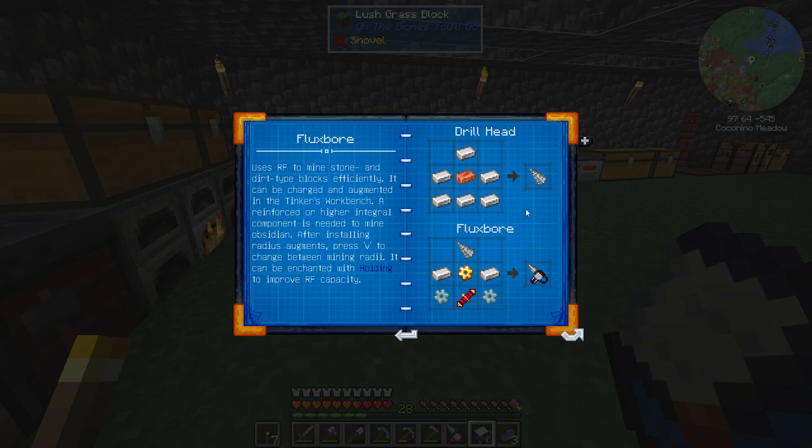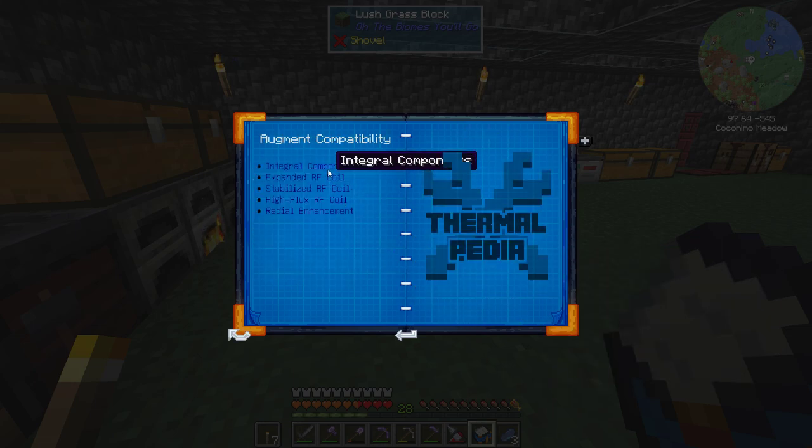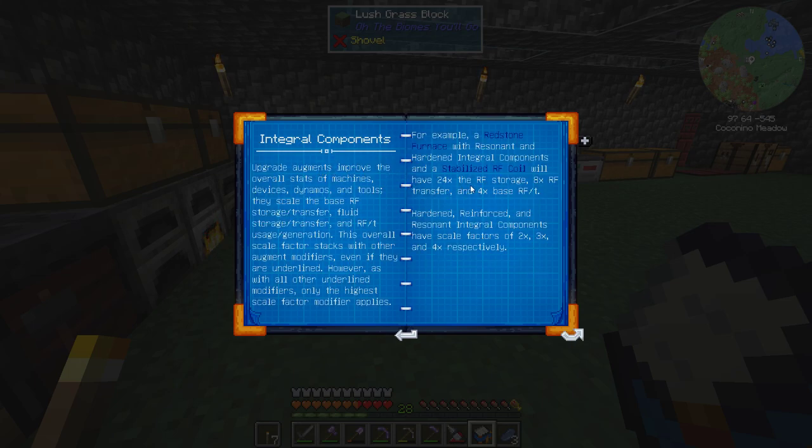The flux bore has augment capability and integral components. Upgrade augments improve the overall stats of machines, devices, dynamos, and tools. They scale the base RF storage, transfer, and fluid transfer. The only highest scale applies — for example, a redstone furnace with resonant and hardened integral parts and a stabilized RF coil will have 24 times the RF storage, because only the highest tier applies.